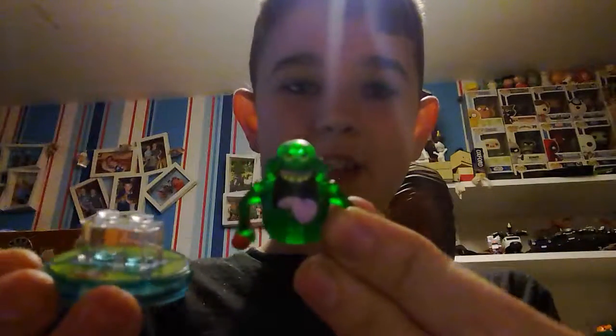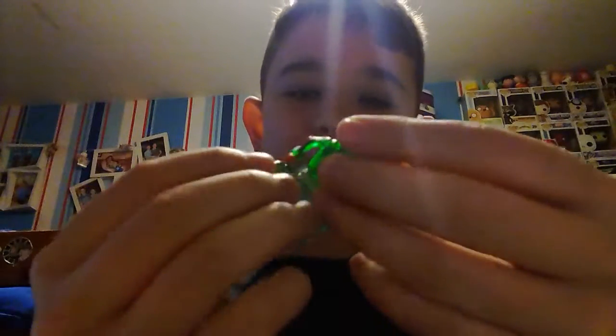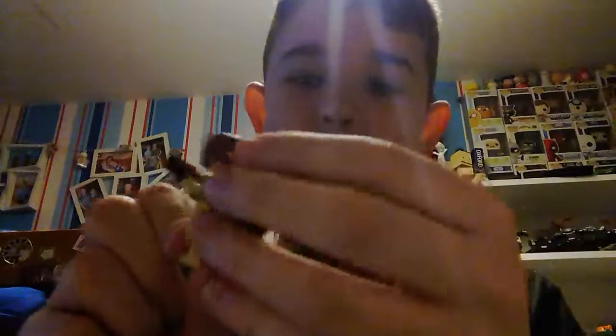Hello, I'm back. First we have Slimer, who also has a see-through brick for his stand. I'm going to start with the blue brick ones. So we have Staypuft and his stand. And then we have Peter Venkman and his backpack and stand. And yes, he does have a double-sided face.